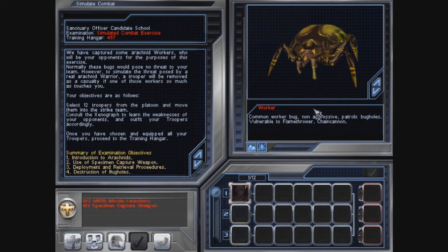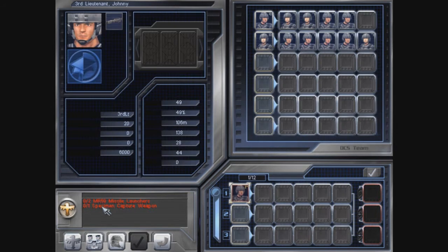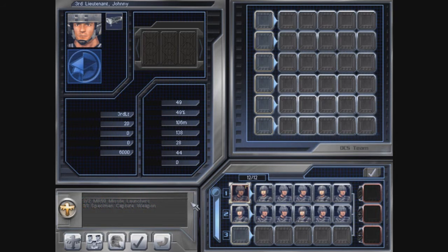Yep, this is when we first see our first bug in the xenograft — the worker bug. He's not aggressive. For this mission only, the worker bugs are aggressive; they will go towards you. Let's go here for unit description. As you can see, this is where the statistics are written. We don't know what they are — they don't do anything, to be honest. That's a little text bug.